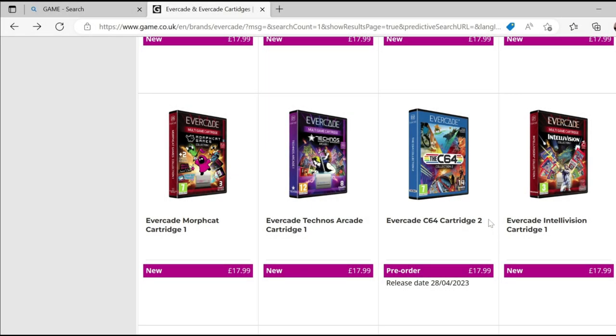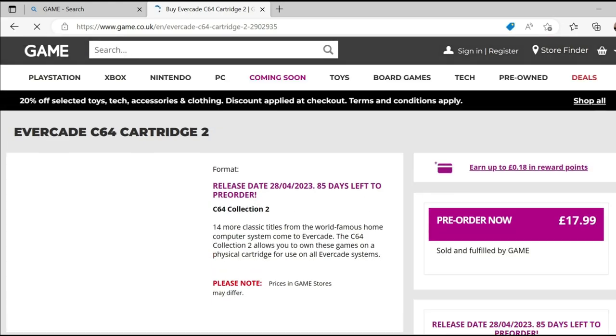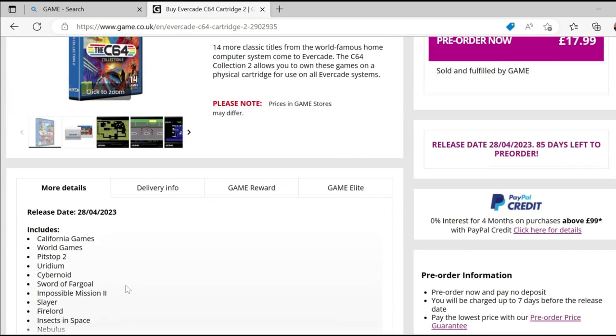Let's have a quick look at the C64 Collection 2 first. There are 14 games on the collection, which is pretty good. Let's see what games they've included.